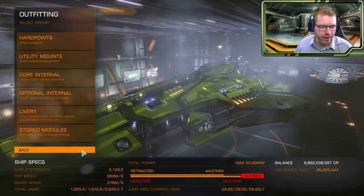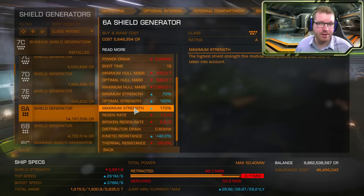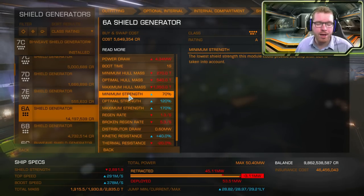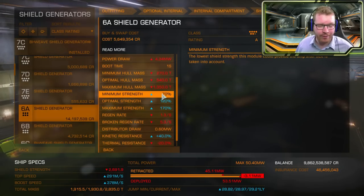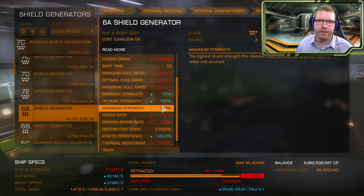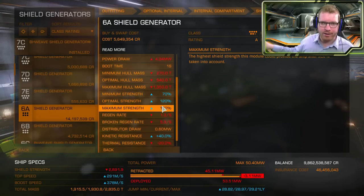And if you go down in class — say to a 6A — the strength bonuses are the same as on a 7A, but the masses have dropped. That means if you fit this to your ship, you'll be closer to the maximum hull mass, pulling you toward the minimum shield strength bonus, so you'll get less shield. So there are actually no hard hit points in the shield generators themselves — it's purely modifiers on top of your base shields. When you have your modified base shield, that is then modified by the shield boosters.